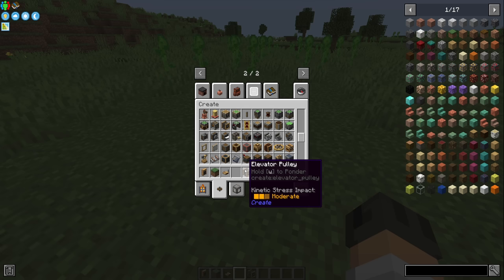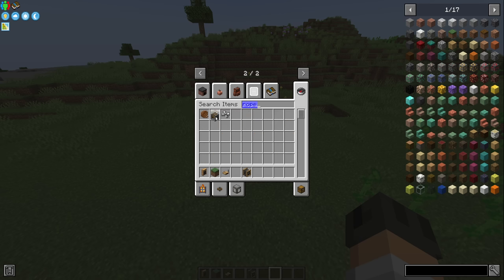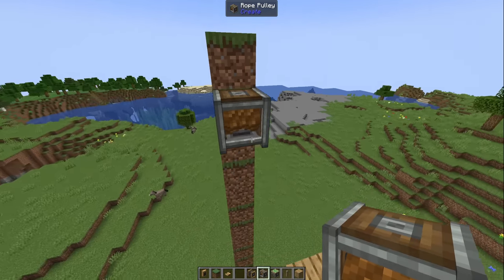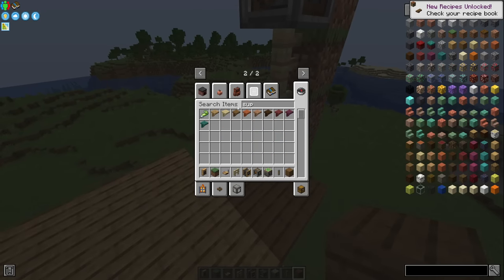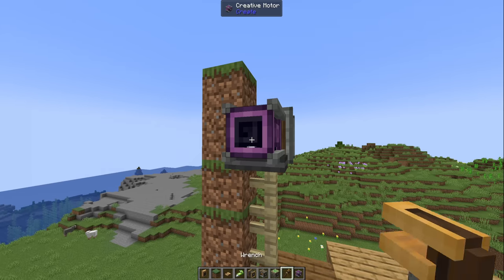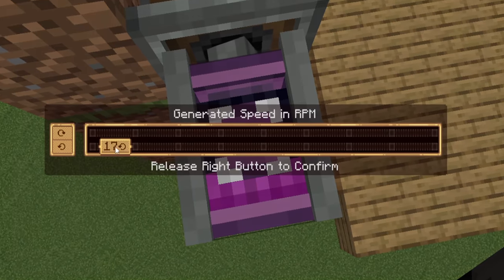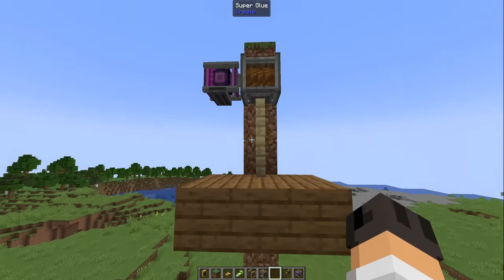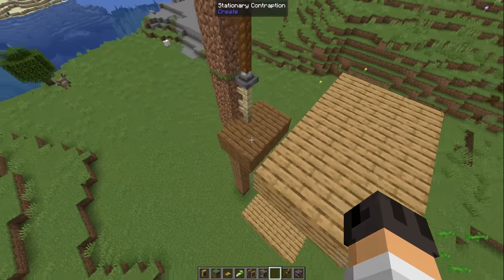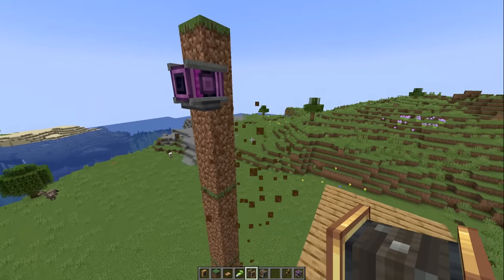There it is — the elevator pulley — one of my favorite things to build with. The Create mod has an elevator, but making a good functional one was pretty hard until now. The way I used to do it was using a rope pulley, or maybe a piston. So this is one floor, we put the rope pulley here and build our little elevator, super glue everything together. We'll make this go forwards with a speed of 50 — and that's going. See, this is how you'd make an elevator. Apparently that's not a thing anymore because we have the elevator pulley now.